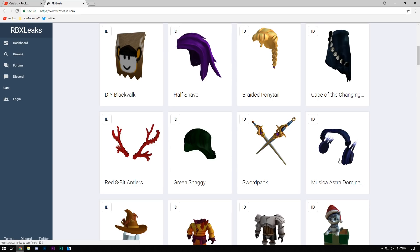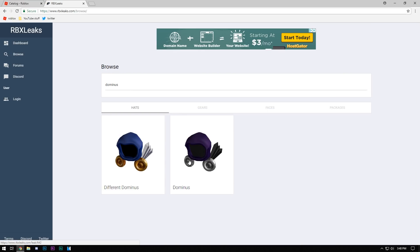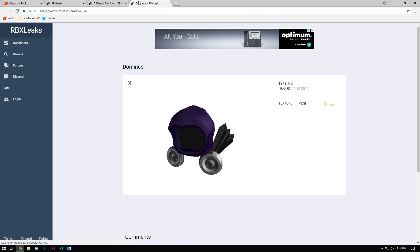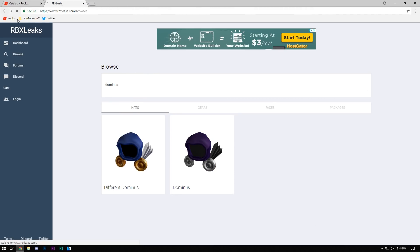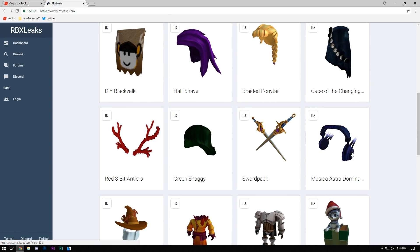Astro Dominators — if I didn't mention this, you guys would be going ballistic on me. I think this has a lower chance of coming in this sale though. They leaked two dominuses a long time ago, if I'm not mistaken back in November of last year, and those have not come out. They might come out now — who knows, maybe eventually.